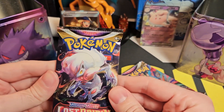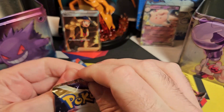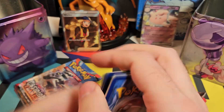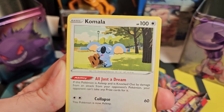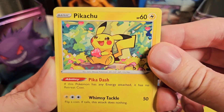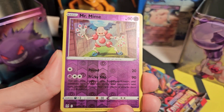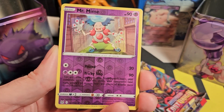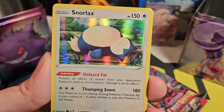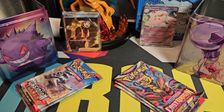Lost Origin is up next. These ones I think also have a Trainer Gallery — I can't remember when the Trainer Gallery actually started, but I want to say Lost Origin might have been the first one. We have Fire Energy, Carbink, Kamala, Thornton, Snover, Machop, and this is such a cool looking Pikachu card, I really like that Pikachu. Then Jinx, Litwick, Reverse Holo Mr. Mime — this Psychic Tin is pulling it out with the Rare Reverse Holos — and a Snorlax Holo. Not too bad, a decent looking Snorlax card.